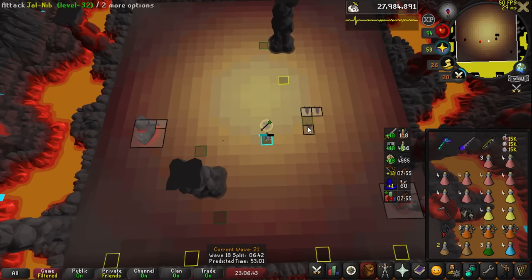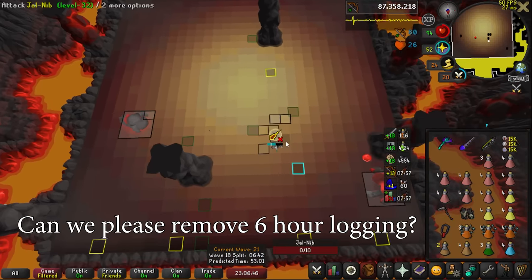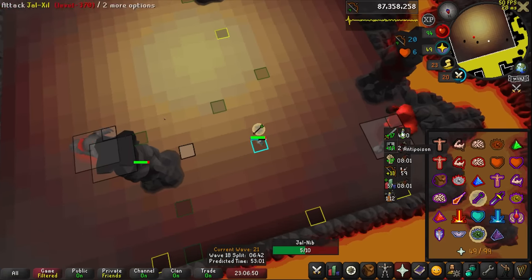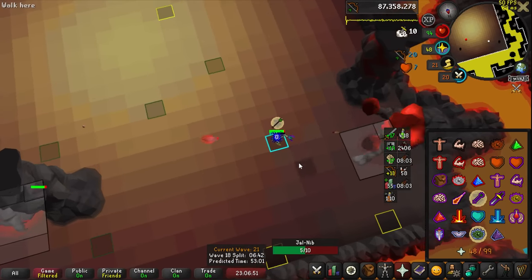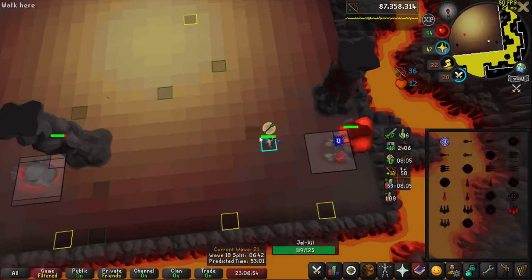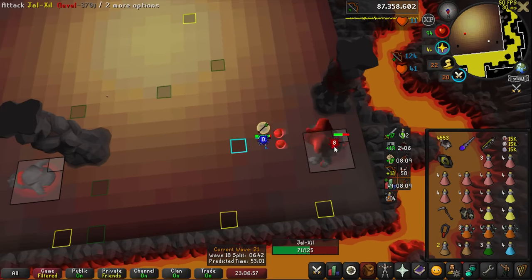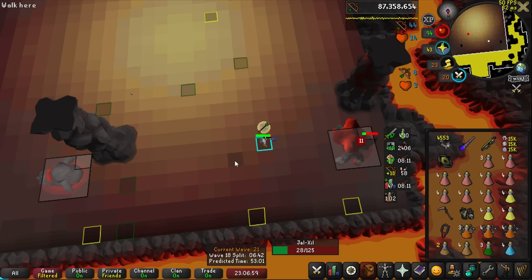Also, on an unrelated note, can we just remove 6-hour logs already? I assume this was originally an anti-botting mechanic or something, but it's just completely pointless. It causes headaches in team content requiring you to remember how long you were logged in, and warnings on everything to log out if you've been logged in a long time.